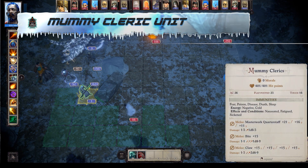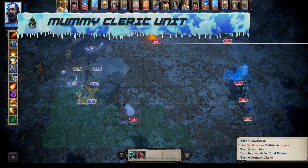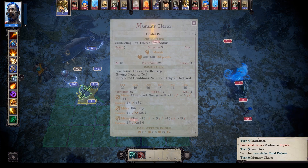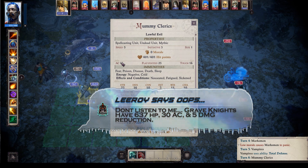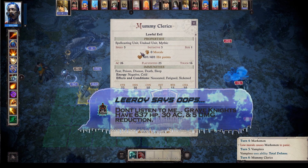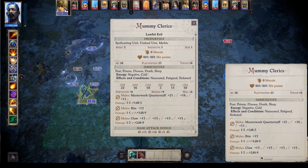The final unit we're going to look at is the Mummy Clerics. I don't think they're actual mummies — they look like they're humanoid, maybe mummy-adjacent. They actually have the highest AC of any of those units, even more than the Grave Knight, which is interesting. So you have 26 AC and 401 health — more health than the Grave Knight too, which is shocking. They're immune to fear, poison, disease, death, and sleep, so they're definitely supposed to be undead even though they look human.